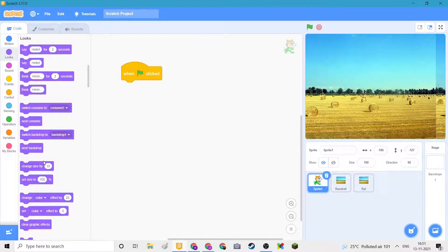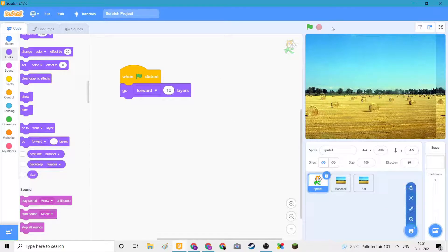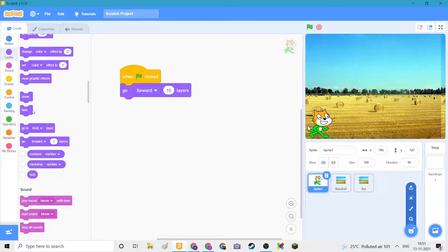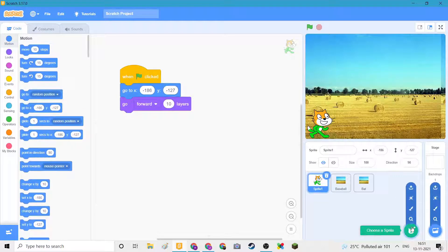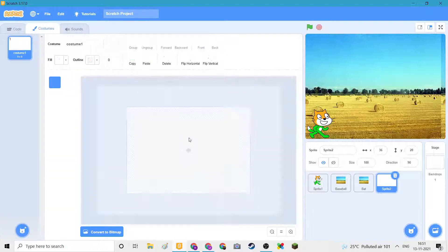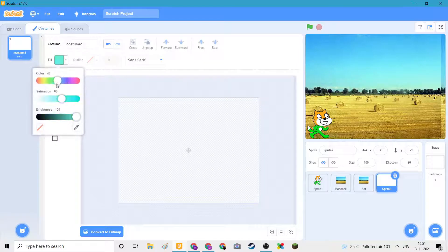It looks — go forward in layers. We also need to make a check, it goes here. And we will paint a sprite, which will be...